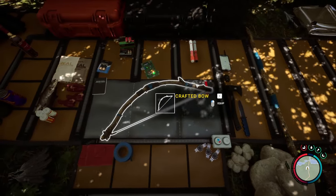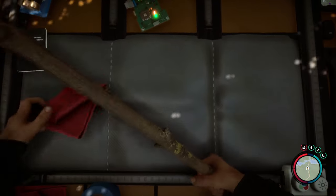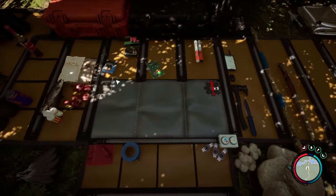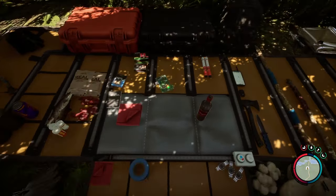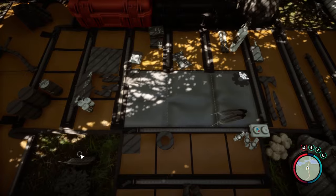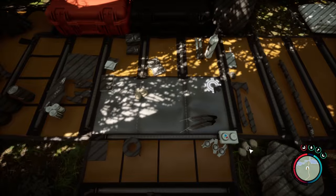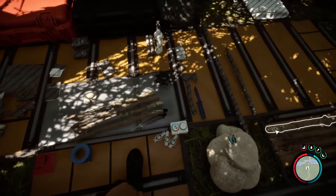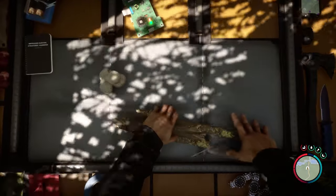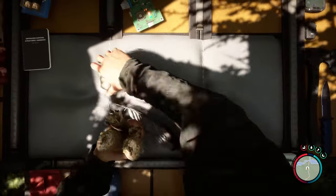We can also make a torch, but I've never really used the torch — the amount of light that reflects back toward you is a crazy amount, and the lighter just works best. Take a bunch of these feathers and throw them in, same with the small rocks. The more you make of something the quicker you make it, so it's always something to consider. Have your mouse over there and every time you're done just right-click again.